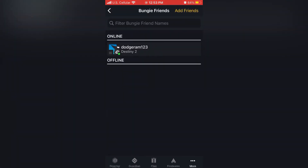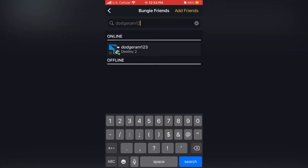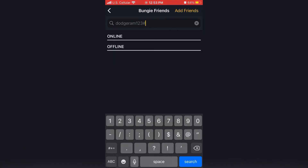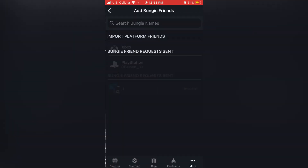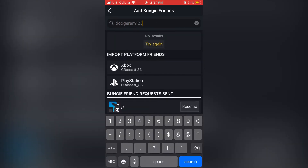Search for your friend's name. My friend's already on here because I successfully did this about 10 minutes ago. Type it in as before, holding all punctuation, capitalization, and then the Bungie ID number. His name did autofill in, and then I could just tap on that name and invite him through the app.